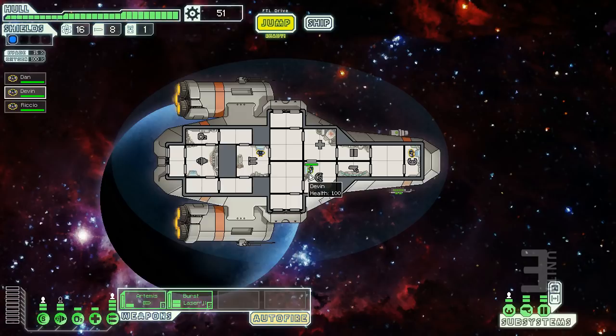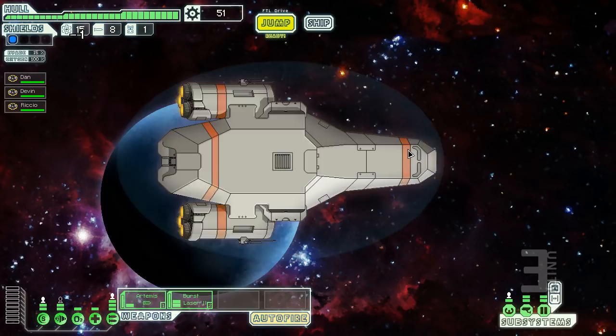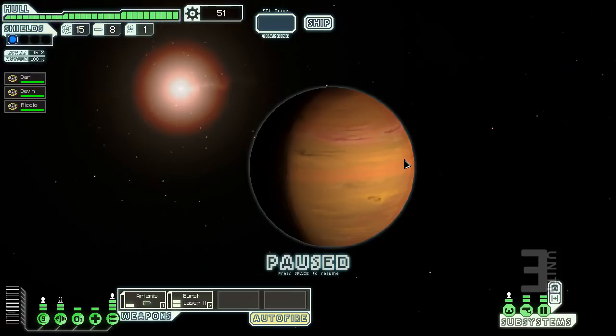All ship systems function on their own, but having a crew member in a room makes them faster and more efficient. If you're standing at shields and they get taken down, they recharge faster. Weapons recharge firing time faster with Richo at that console. Being at the pilot seat is the only way we'll have any evasion without autopilot. Standing in the engine room makes the FTL charge faster.